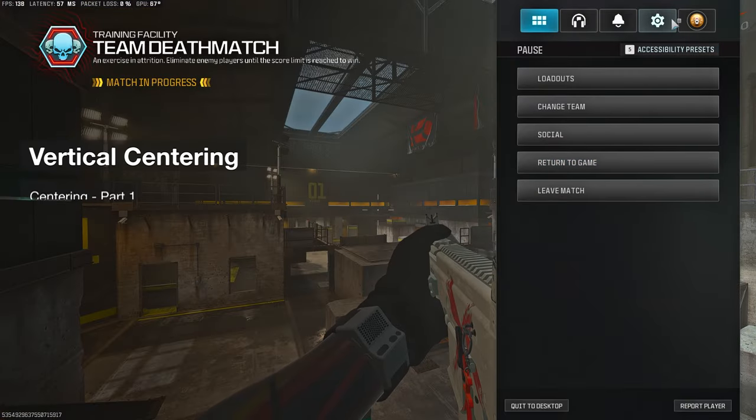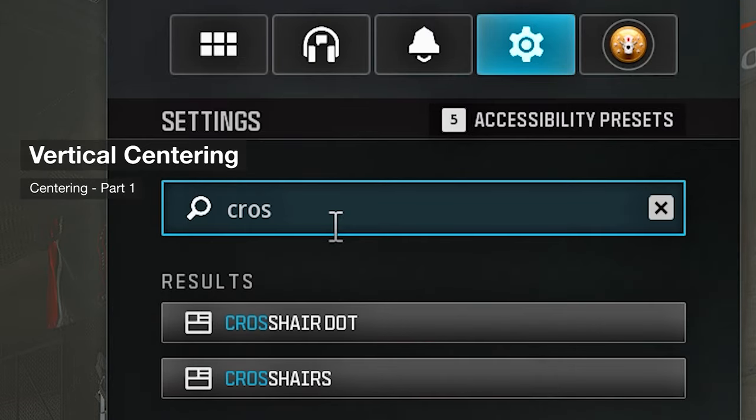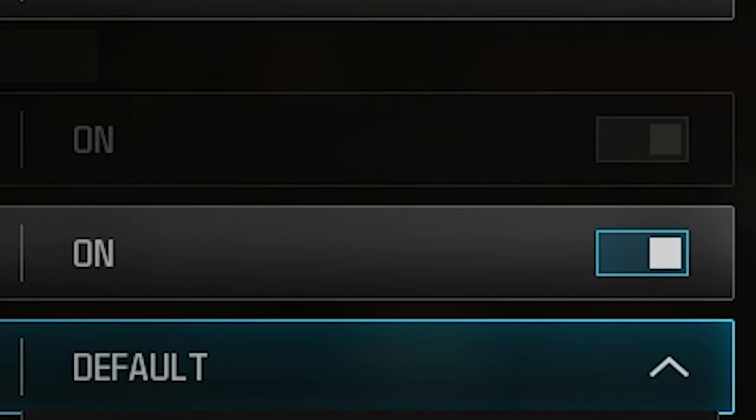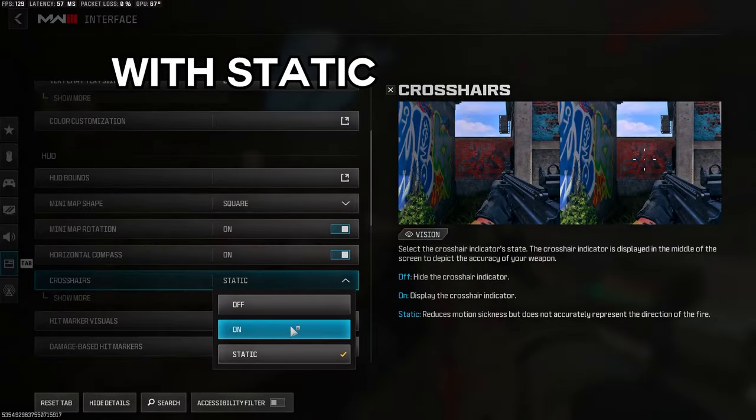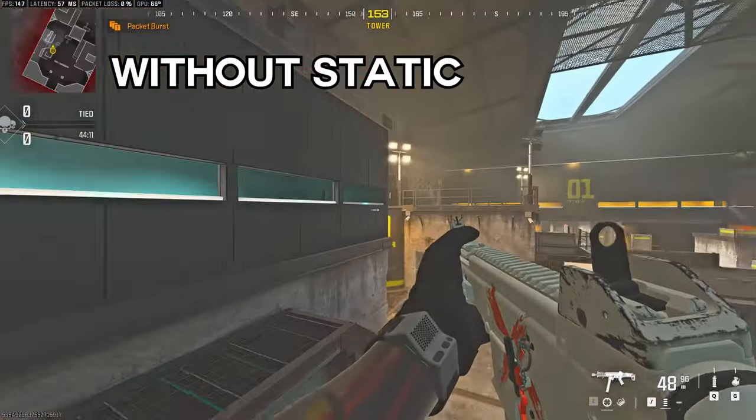Follow these four steps to achieve perfect centering. Step one: vertical centering. Go to your settings and make sure you have the center dot turned on and that it's not on static. Although it looks clean with static on, it's not actually where the weapon is aiming, as you can see when I turn that off.